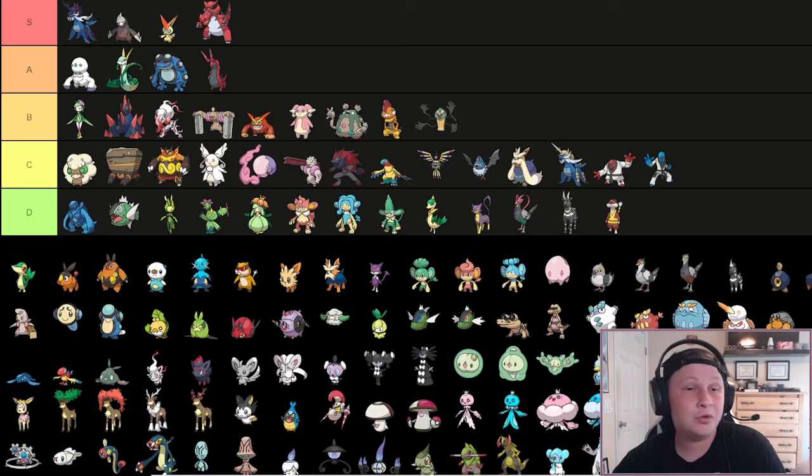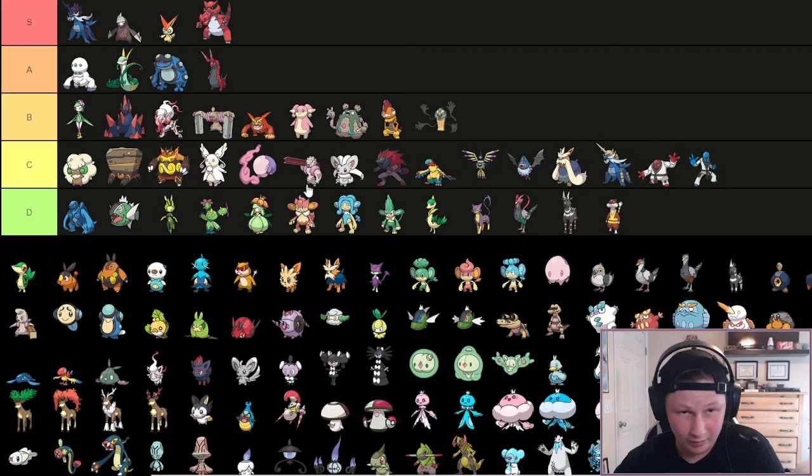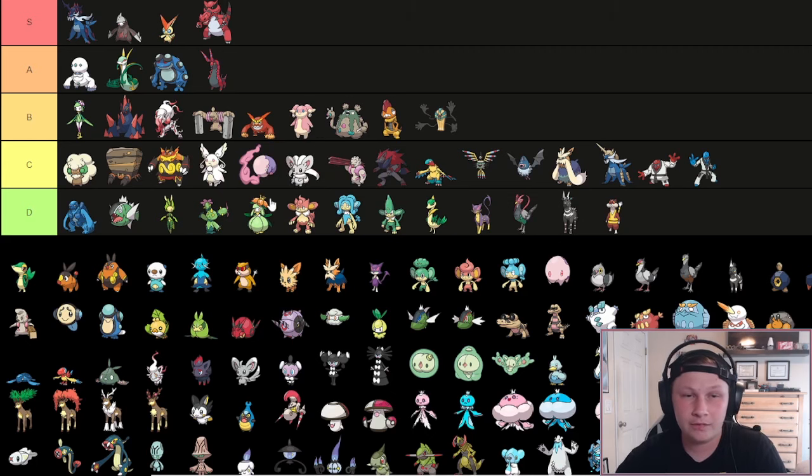Next up we have Cinccino, which definitely got better in this generation with Tidy Up. I cannot say it's great though - we're going to put it here in C tier. Tidy Up is a cool option, Technician Tail Slap and things like that are really strong. As well as Scale Shot if you want to go Loaded Dice sets. Tidy Up lets it remove hazards and get a little Dragon Dance boost going, which is valuable in its own right.